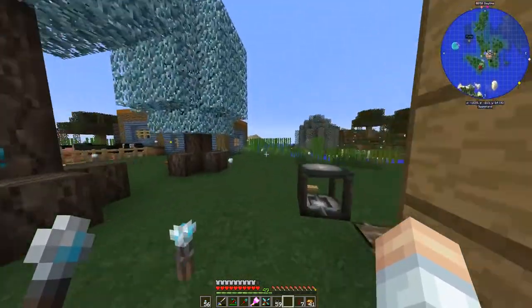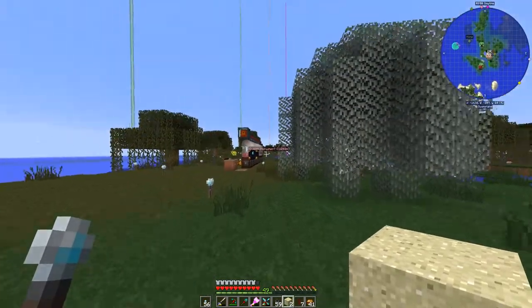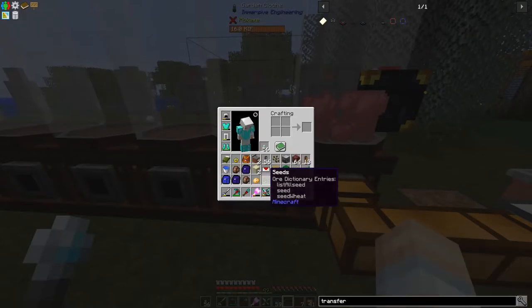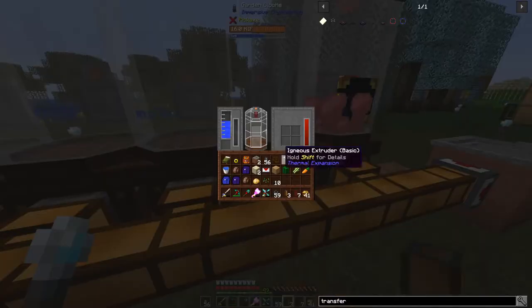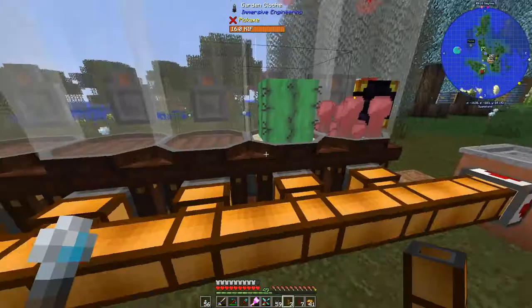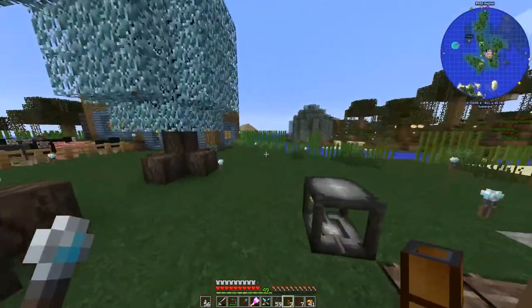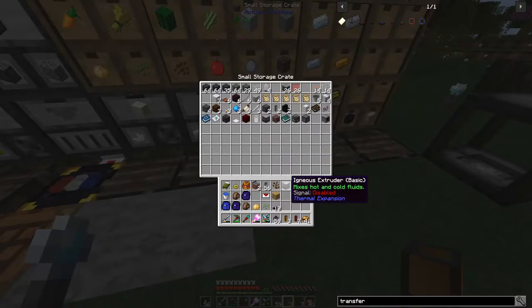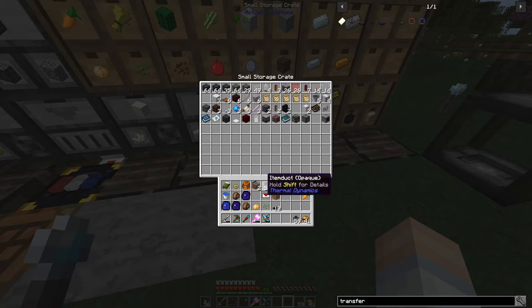Now we need to fill the cloches with dirt and sand - I had sand over here, there it is, need a couple of those. We'll string some fluid duct all the way along. We can go into this one and put a piece of sand and a cactus, then another one with sand and sugarcane. We'll put away all the rest of our junk. We don't need the servo, the item duct, or the sink so we'll get canola seeds, potato, carrot.